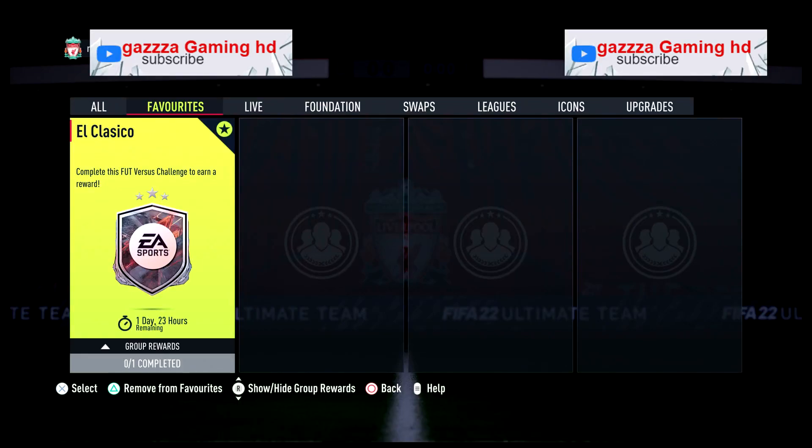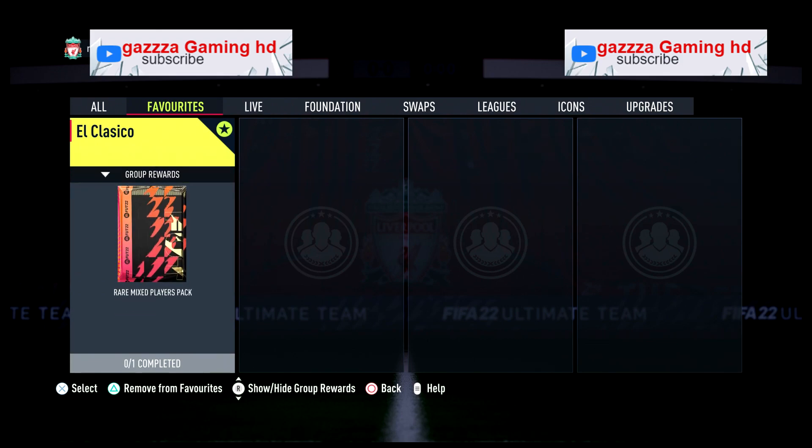Welcome back to a brand new video. Today we've got the El Clásico complete this SBC challenge and earn yourself an award — a rare mixed players pack. At around 4.9k, you can actually get this done between 3k to 4k. At minimum 3k, maximum 4k — you don't need to spend more than 4k on this SBC.